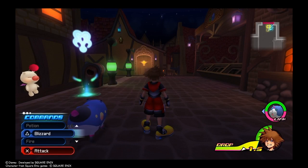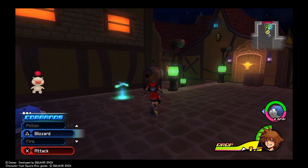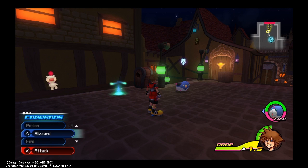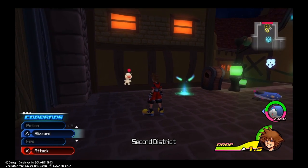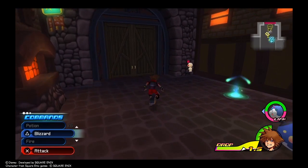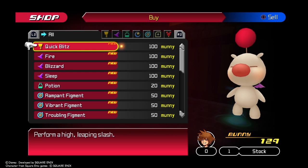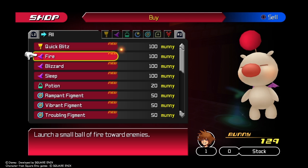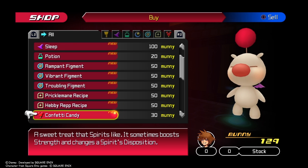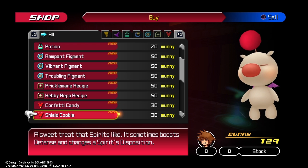Something just happened to the mailbox. We're back where the save point is. If you look over here, we can see a Moogle, and he has a shop — so we can actually buy items and useful things to help us progress through the story. We can also sell items we don't need to gain some money.